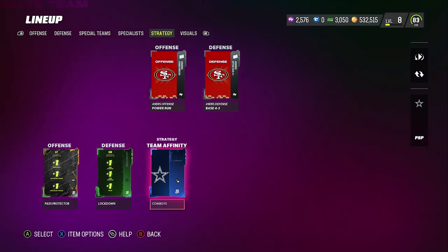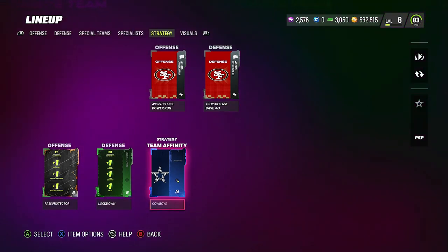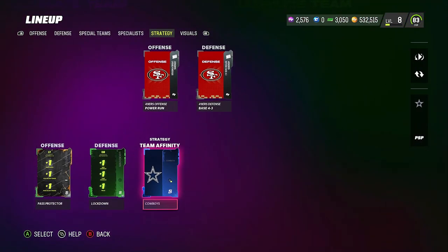You can see right here they have a rare cowboy strategy card. There are actually three different strategy cards: a common, an uncommon, and a rare one. If the Cowboys have it, all teams have it. The common one gives 1x cowboy team cam, the uncommon gives 2x, and the rare gives 3x. I know it's 3x because when I took it out it deducted three — I was at 47 out of 50 — and when I put it back it made me 50 out of 50.